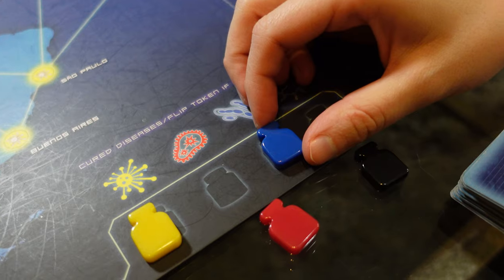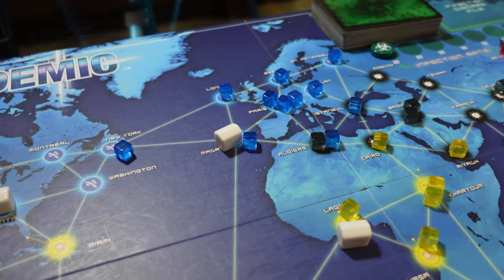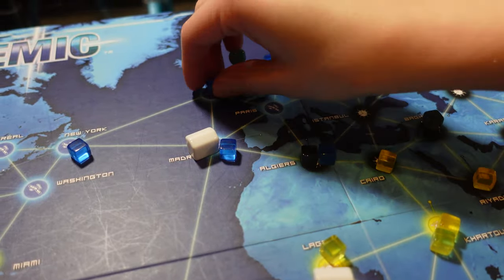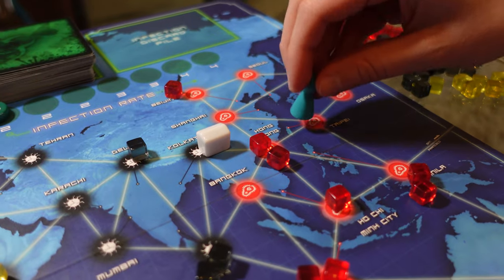Generally, one player might try to build up the blues, another the reds, another the yellows, and so on. Once the disease has been cured, it still needs to be eradicated, which can be done by treating all remaining cases on the board. If that occurs, the disease is basically gone forever.